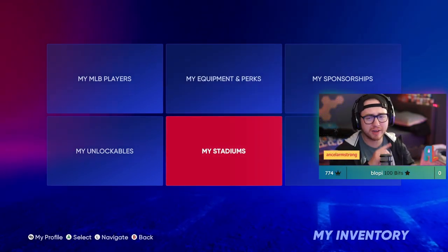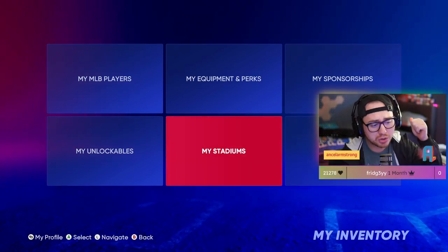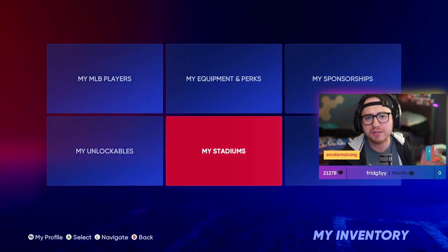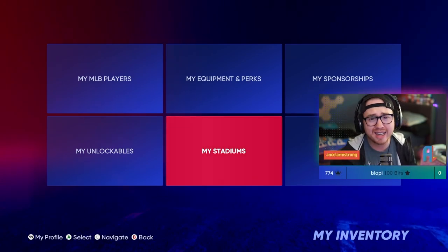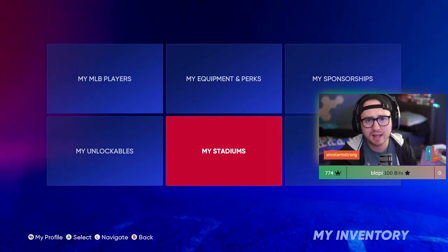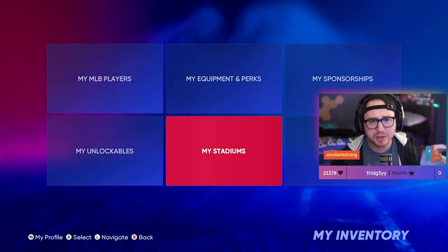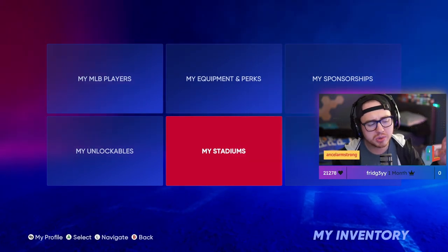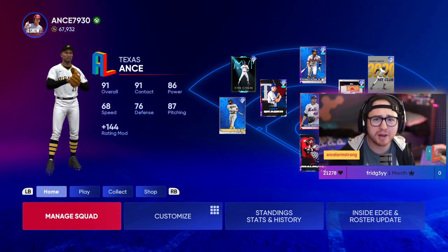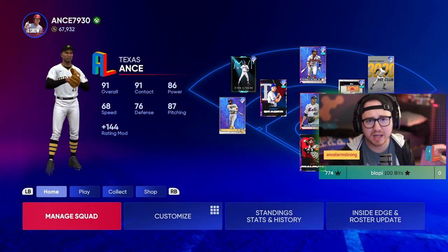Pay attention to equipment, perks, sponsorships, stadiums, and unlockables — do a full inventory clear-out. I sold five of my six sellable Face of the Franchise cards, every event reward obtained, and every card from the BR program. Sell everything to fill the bankroll and pack these collections. Once you finish the Lifetime Series collection, stubs just keep rolling in. You get a cracked squad, the bankroll fills up, you can be more aggressive — make investments, do overnight flipping. We've got 67K stubs right now and we're turning that into a couple hundred K in a rapid pace.